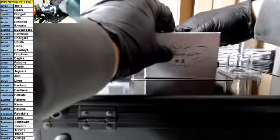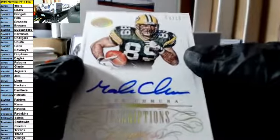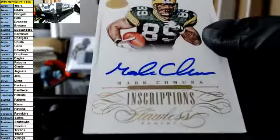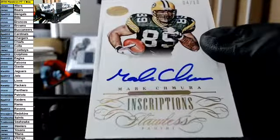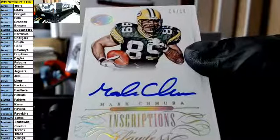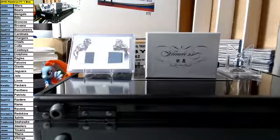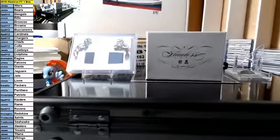Okay, here we go. Good luck, next hit. For the Packers — 4 of 10, Mark Chimara on-card autograph inscriptions. They should have kept Romo one more year — that was a mistake. This is K. Watts with the Packers, if I'm not mistaken. Congrats. The hell with it, I'll put it here. Good luck, next one.